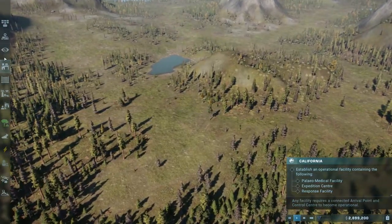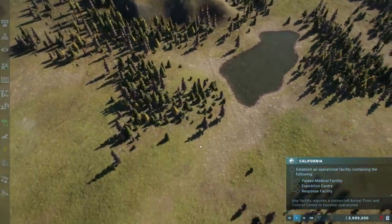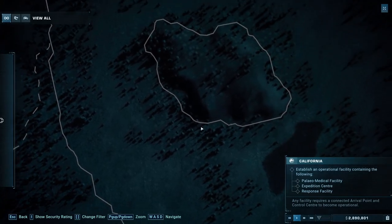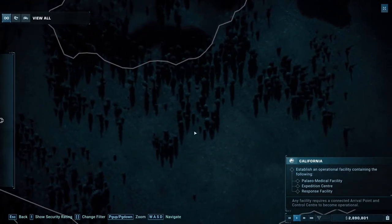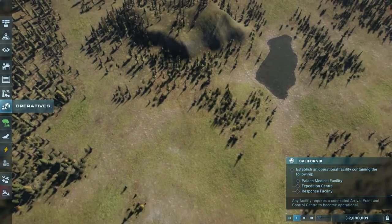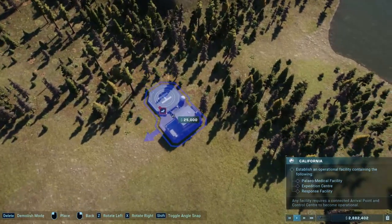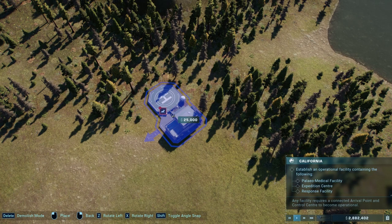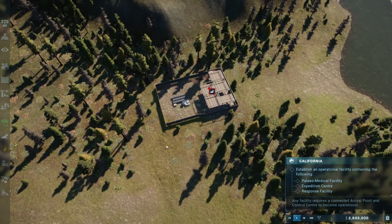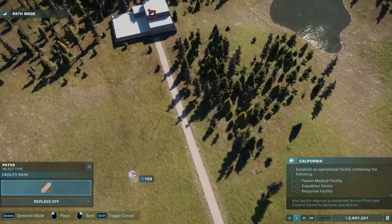We've got a lot of space to work with, actually. Where should we go? Probably where the wild area is - let's set it up here. So we need all our general stuff. We're gonna set up first off the control center and the arrival point. The arrival point will be just by here, and then we'll start everything out from here.